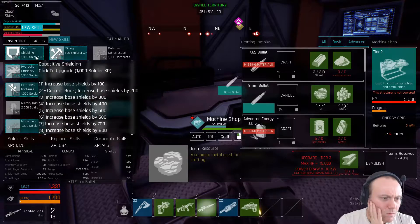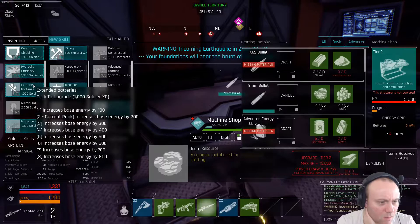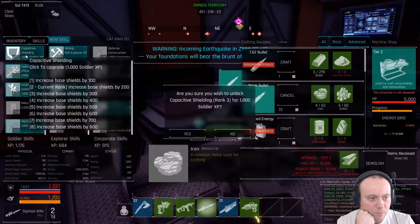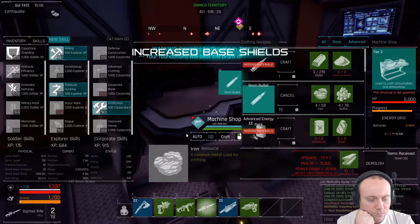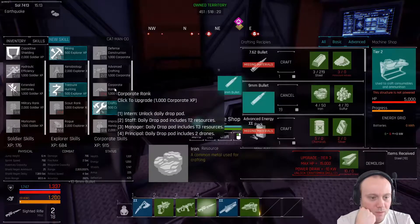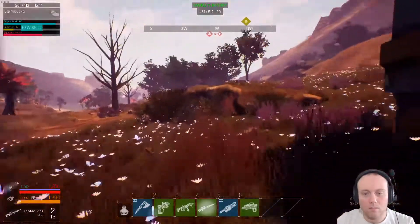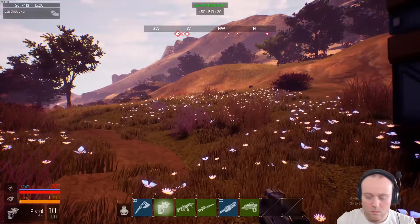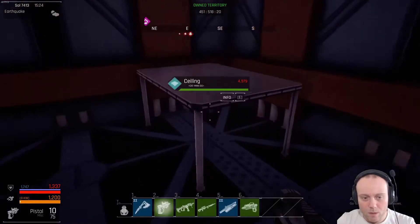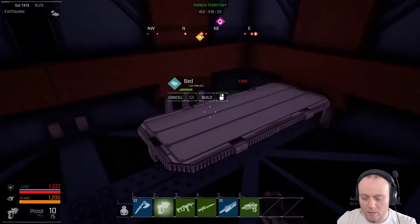Soldier XP — we're at a thousand. So what do we do? Shielding. Increase base movement speed. Increases base energy. I might increase my shields, because at least I've got more of a shield before I start getting attacked. Need to get a thousand for the corporate and a thousand for explorer. I'm nearly there on the corporate. I might upgrade these, just because one — I can, and two — just to try and get my corporate up a little bit.